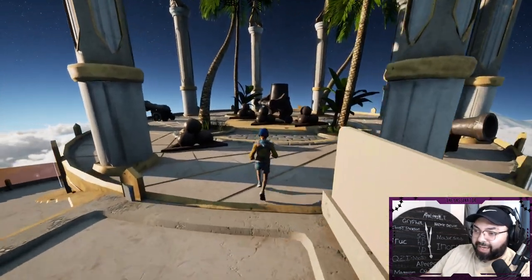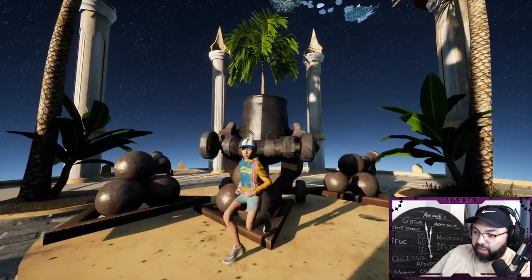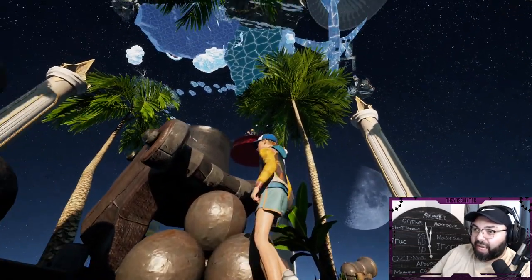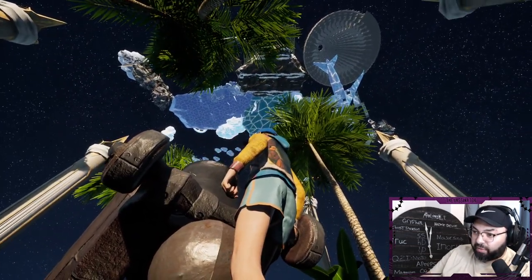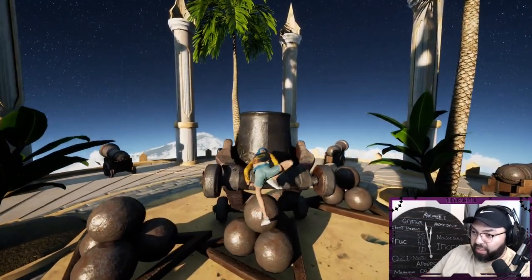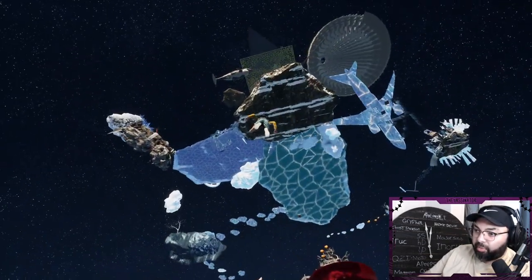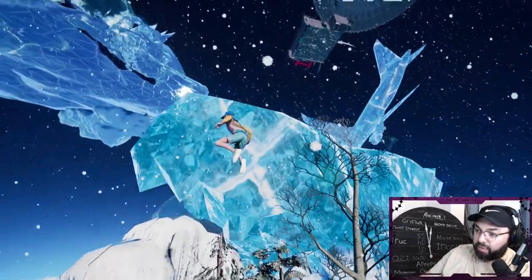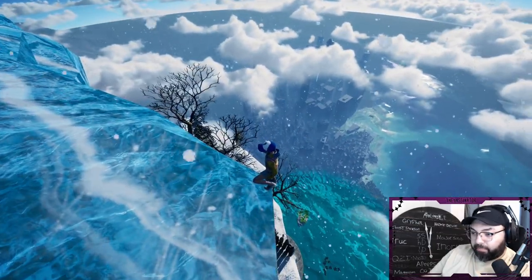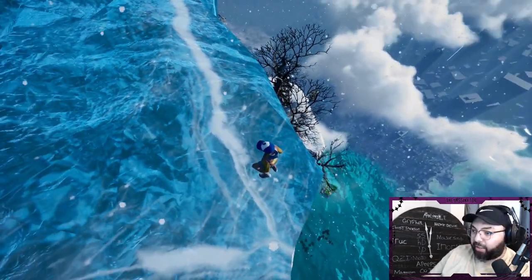Now we've reached the top of the stairs — we are at the cannon jump. It's a really fun jump, not difficult at all. Climb into the head of the cannon and it's going to shoot you up to that iceberg. It's going to launch you up there. Go boom, land inside, look up, hold W and your left key — and that brings you to the champagne skip, which is a massive, massive skip in the game. It's going to save you a ton of time. Learn it — it's super easy, not difficult whatsoever.